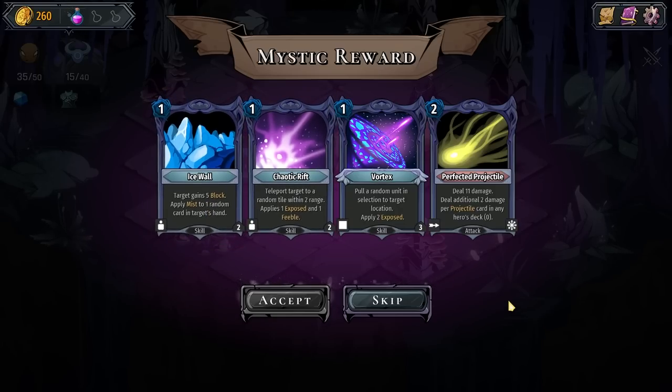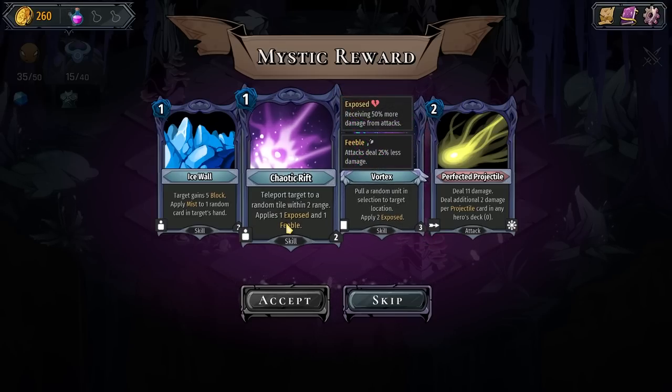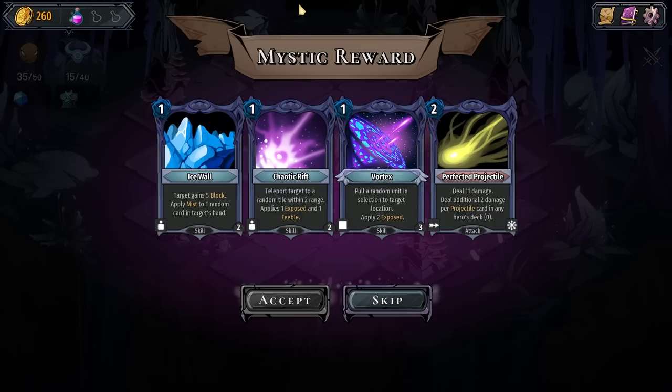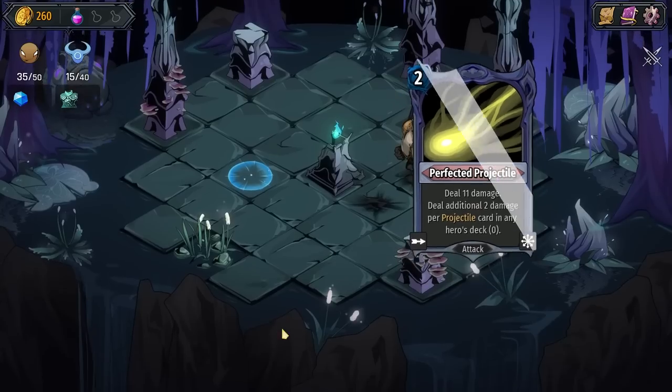Pull a random unit in selection to target location. Teleport target to a random tile within two range. Deal 11 damage — two additional damage per projectile card in the hero's deck. Travels in a selected direction, collides with the first enemy or structure in the way. This does 11 damage. Seems really good — costs 2 mana, but I do have extra mana gain.